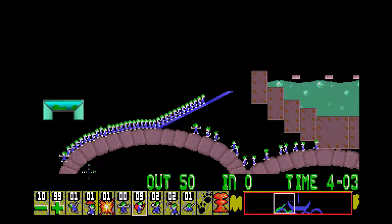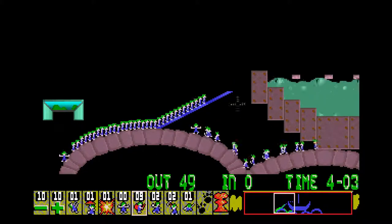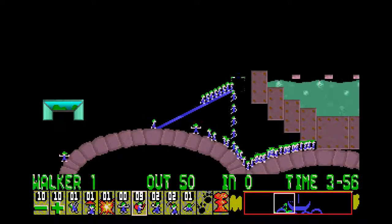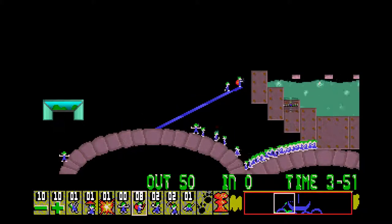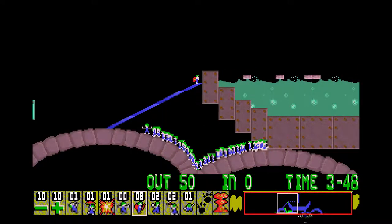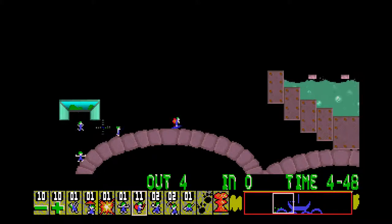We've got 50 lemmings, so let's turn the lead straight down when we're at 48. I'm going to try and bridge up this gap before the last guy gets here, but without any splits. It doesn't seem to be doable. We've only got one floater anyway, so what I was thinking of here wouldn't have worked.